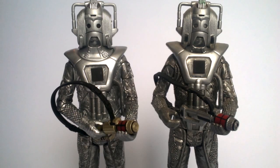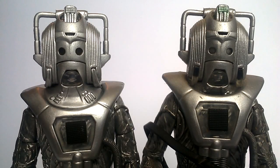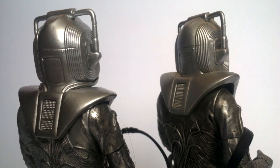The paint apps on the new Attack Cyberman are generally brighter overall, which is accurate to the story versus the more battered, dark Earthshock look. At the head, the Earthshock version has green circuitry painted at the top, while the Attack version has this sculpted but unpainted. The Attack Cyberman's eyes are fully painted black, while the Earthshock version has only slight shading. The piping on the Earthshock version is clear plastic, but on the latest version it's fully painted silver.